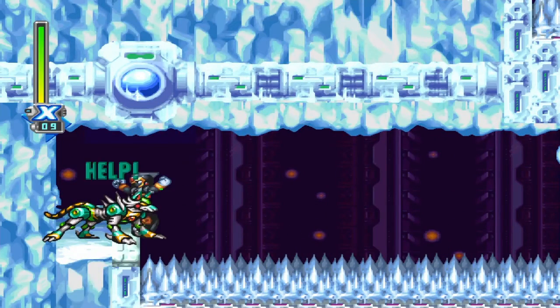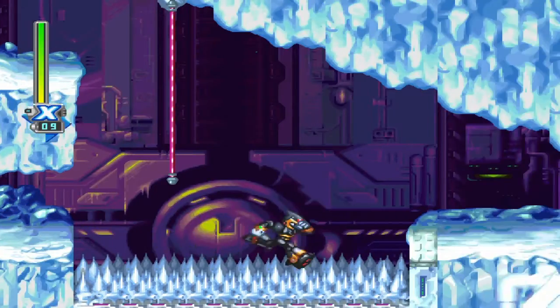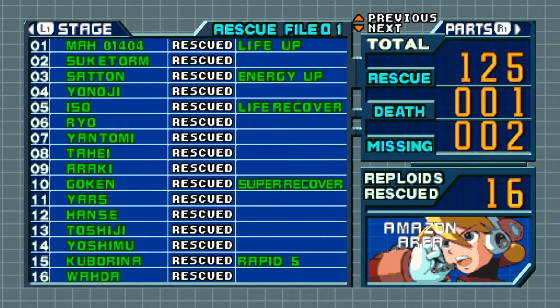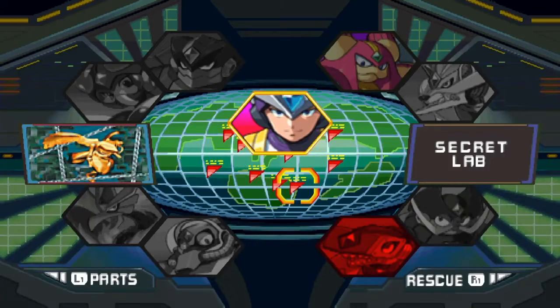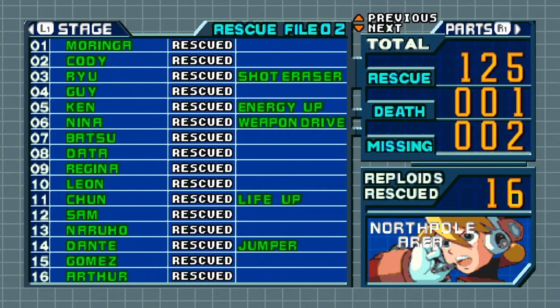And here's this guy. Meet you on the other side. Alright guys, I'm back. The last thing I got was called the Jumper Upgrade. I'll show you — there it is. Jumper by Dante. And there we go: 125 out of the possible 128.